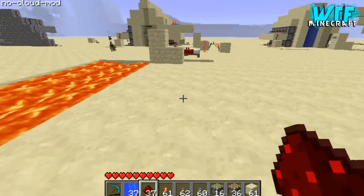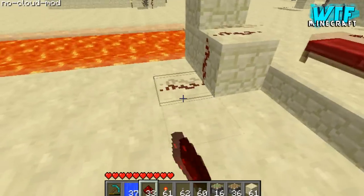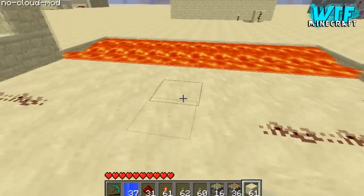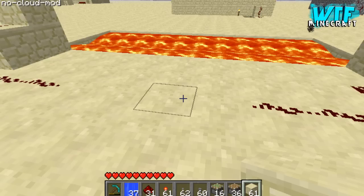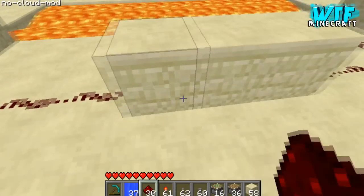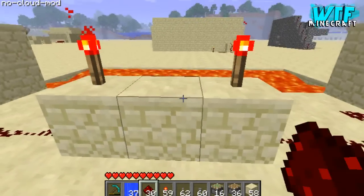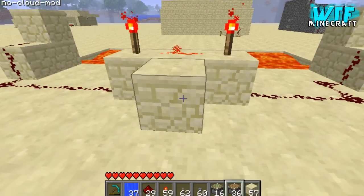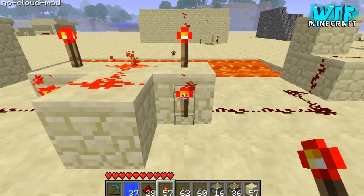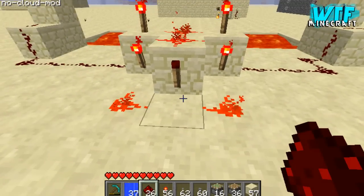We'll have Redstone here and then bring it along here. Now we're gonna add in an XOR gate — I think it's called an XOR gate — and what it looks like is this: we're gonna have three blocks there with a Redstone torch there and a Redstone torch there, and then Redstone in the middle. I'm gonna have another block there with Redstone there, a Redstone torch there, and a Redstone torch there.